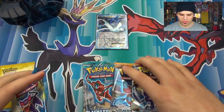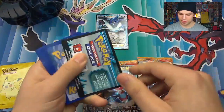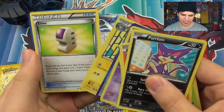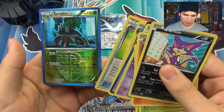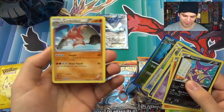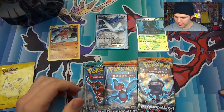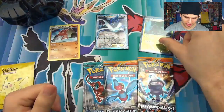Okay, we'll start with Plasma Storm. I kind of forget the holo rares in this set, so if I get reverse holo rares I may not know — but hopefully I'll figure it out. Here we go: Herdier, Litwick, Turtwig, Riolu, Zubat, Durant, Magneton, Aether, Torterra. I believe that is a holo rare with Guard Press and Rumble Stomp. And then Conkeldurr with Facade and Drain Punch. We'll sleeve that up. Rare over there.